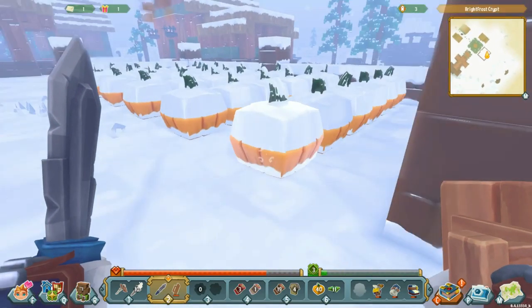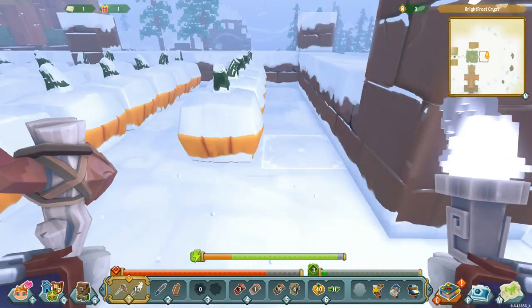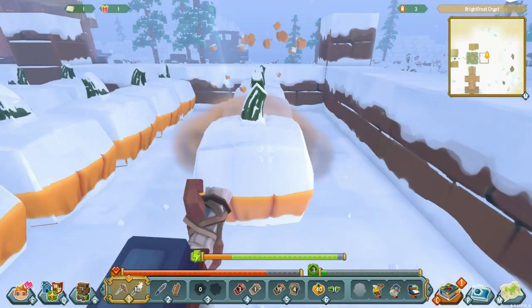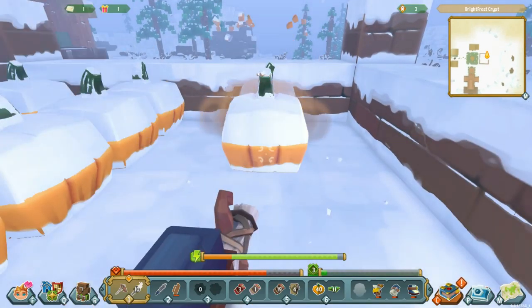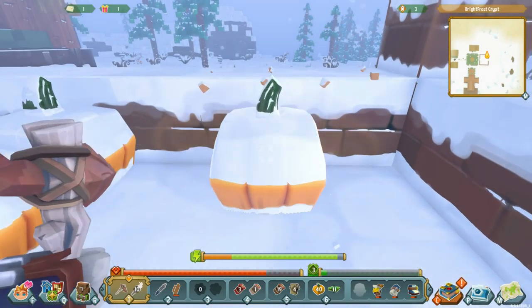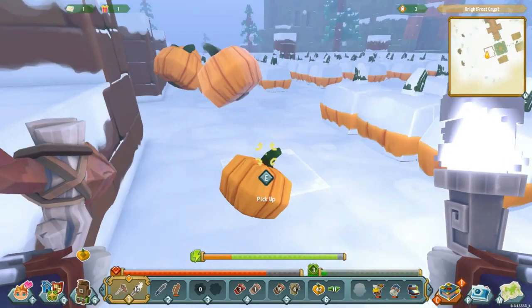These look like pumpkins. Looks like we can harvest these. Might be better to just chop them up this way. The reason I'm taking these pumpkins is because I have a stack already and I think these would be a perfect addition to it. Might as well. So white is the snow biome maybe.